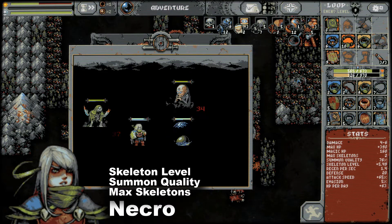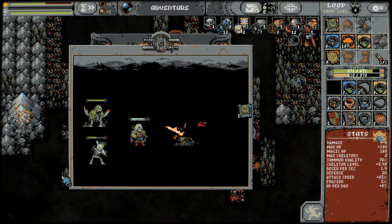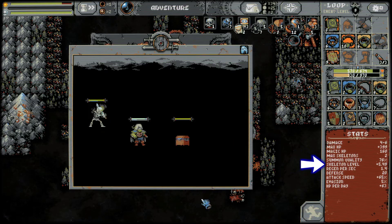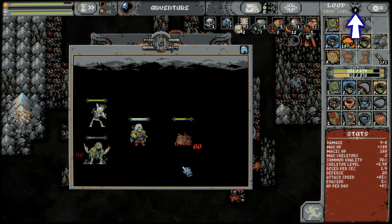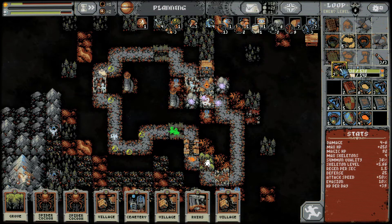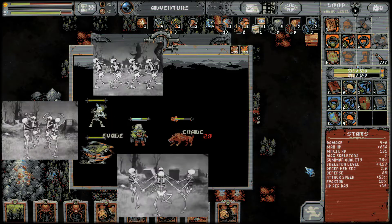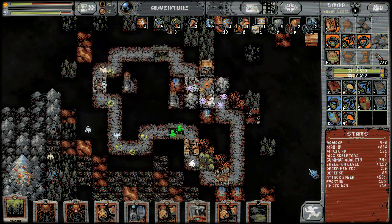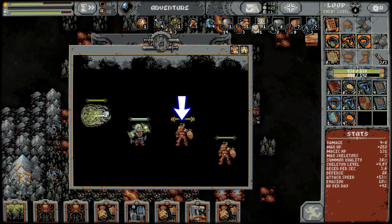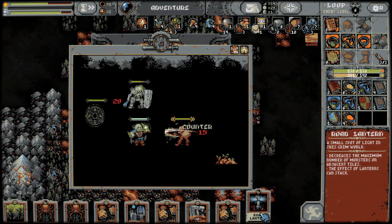The necro is all about summoning and has 3 stats which directly affect his skeletons. All the other stats only apply to the necro himself. You might be tempted to get so many skeletons but you only need 3 or 4 for a boss fight. Keep an eye on your skeleton level — it should be at or higher than the loop number, and in general focus on increasing your skeleton level over the quality. If you focus on attack speed your character will summon skeletons faster, since the necro will always summon first and attack with his pitiful attack once he's reached max skeletons. To improve attack speed always bring forest and thicket cards. When you place 10 of these you'll spawn a tile which creates woodmen who only counter attack, giving the necro's summons free XP and items.